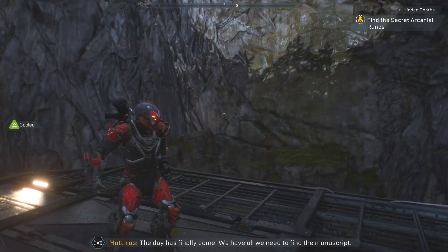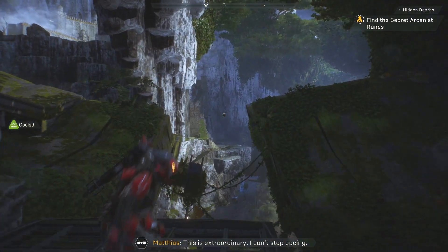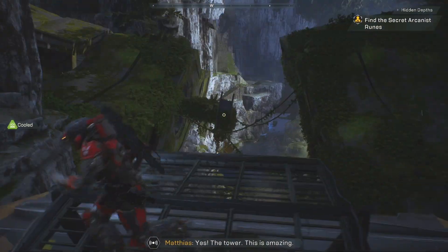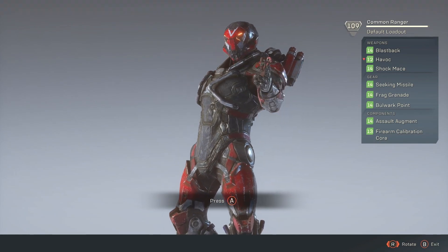The day has finally come — we have all we need to find the manuscript. Fey says this is extraordinary, she can't stop pacing. Let's find this tower — give me a marker so I can see where to go. Also, I have the best weapon possible right now.